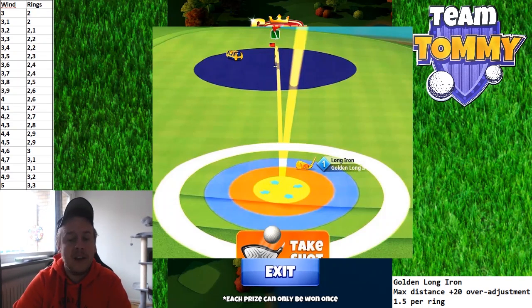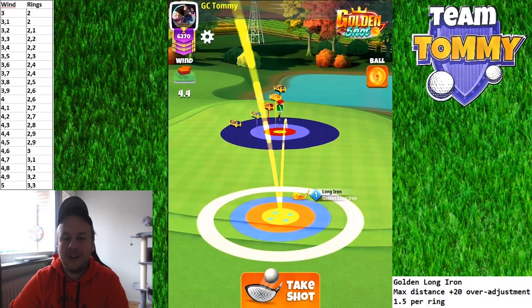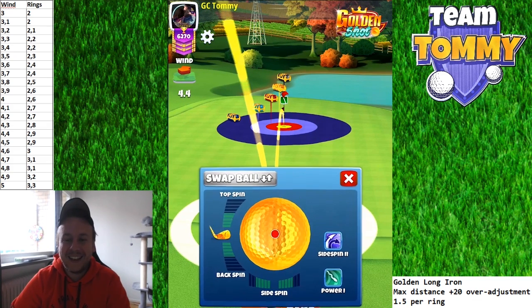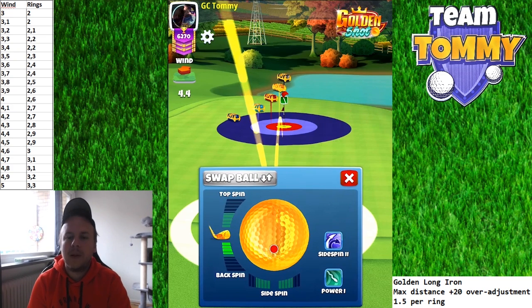You'll be able to find an asset for this Golden Shot medium on the website and also in the video description. Now it's time for the video. I'll talk you through it and give my adjustments as we play, then summarize at the end. Shot number one: headwind 3.5 — with a straight headwind we always play with three and a half bars backspin.